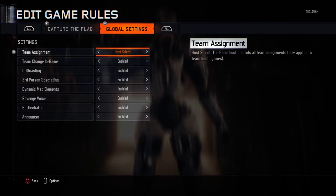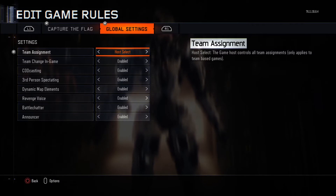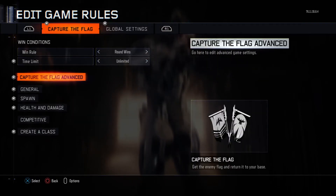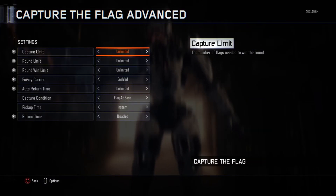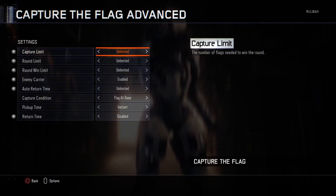For global settings, put this to Host Select. So if you're playing with your friends, you can choose what team they're on. For Capture the Flag advanced settings, you want to copy these settings down.